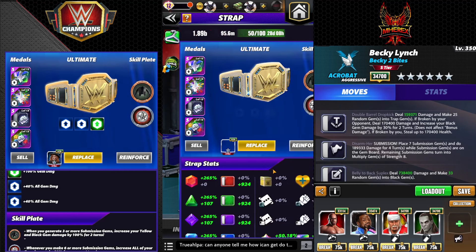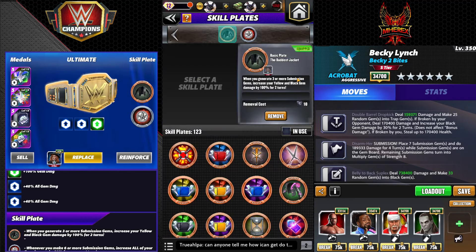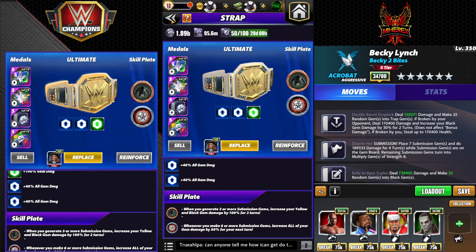The strap is 100 percenter 40, Fury 2s maxed out, then double with the sub damage stuff. We've got Ronda's Jacket - whenever you generate three or more sub gems, increase your black gem damage by 100. That's what we care about. Acolyte Plate - sub gems give 50% more. More damage is good, right?